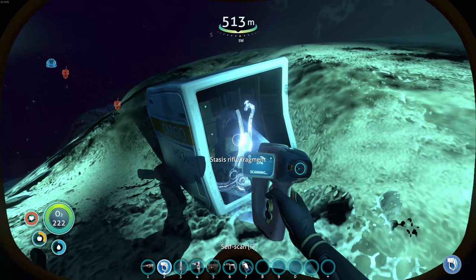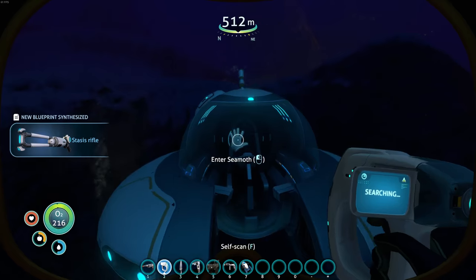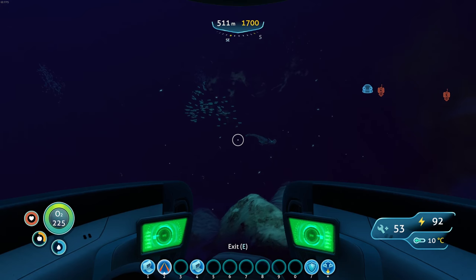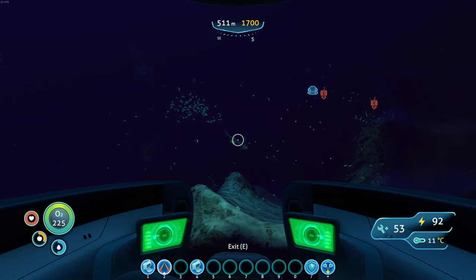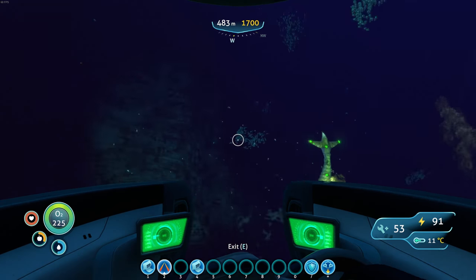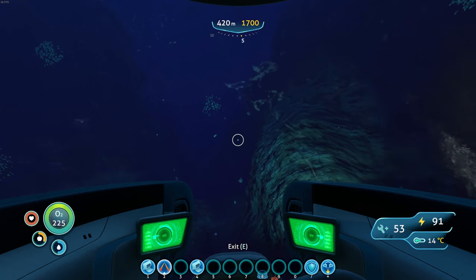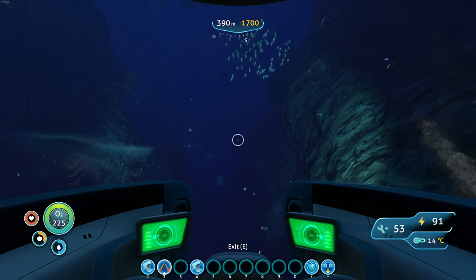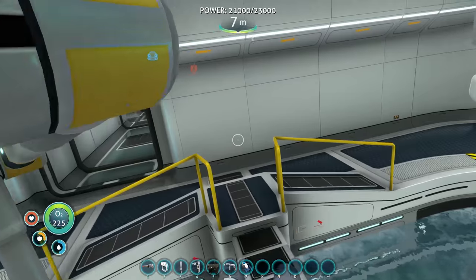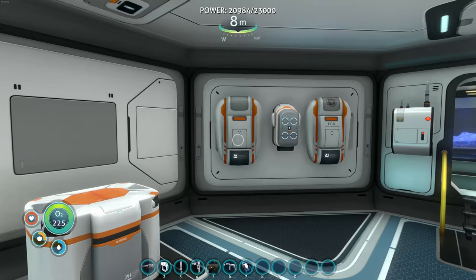Look at that — easy peasy! I was a little scared to go down there because it was super dark and terrifying, but we did it. I don't like these shark guys — they're jerks, they do a lot of damage. Get out of here! Let's get back to the base, build the stasis rifle. We'll play with the stasis rifle a bit but then we're gonna make it into the alien rifle. We can just have both I guess. We're back in the safety of our sea base.